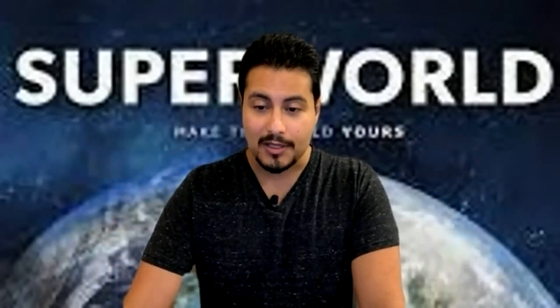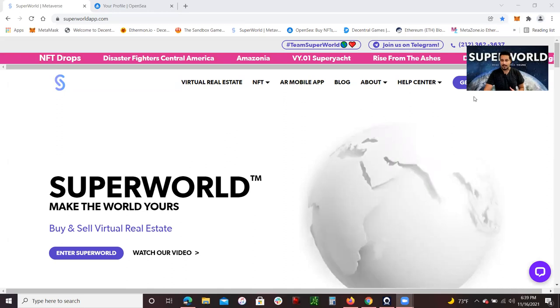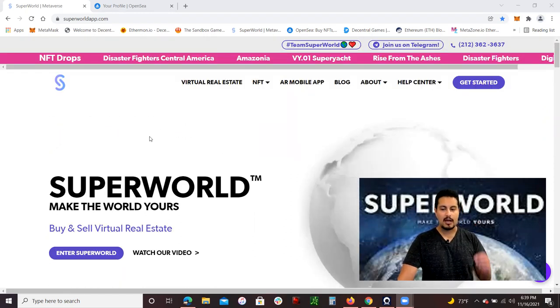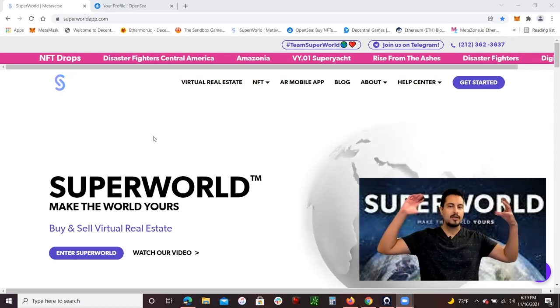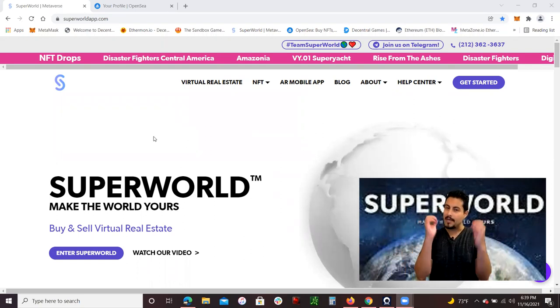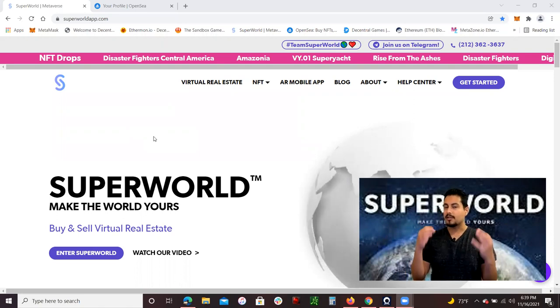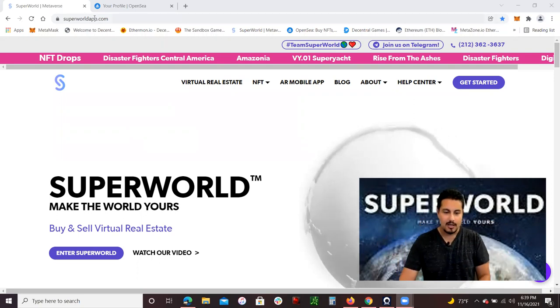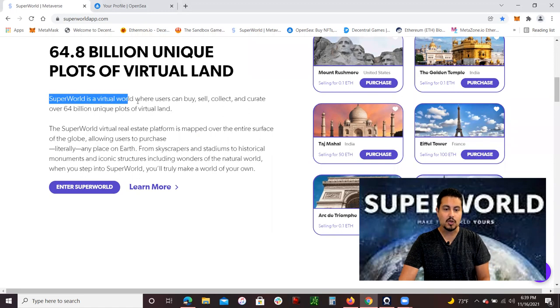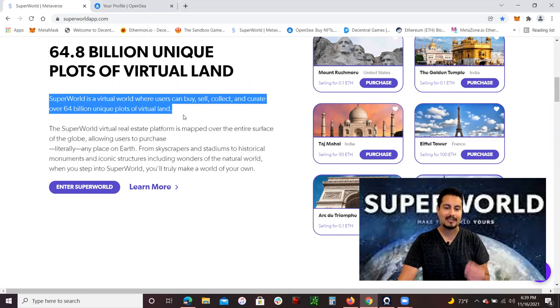Let me share my screen and let's get started. So I'm going to talk about SuperWorld. The metaverse pretty much encompasses all the virtual world — whether it be the internet, YouTube, everything. With SuperWorld, you are able to own a piece of the internet through NFTs, through purchasing plots using the Ethereum blockchain. SuperWorld is 64.8 billion unique plots of virtual land, where users can buy, sell, collect, and curate over 64 billion unique plots.